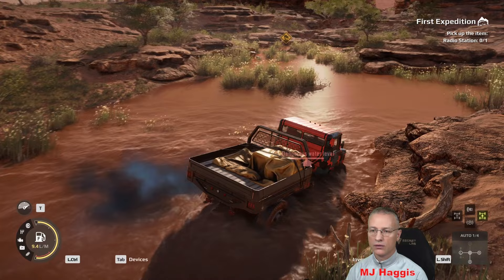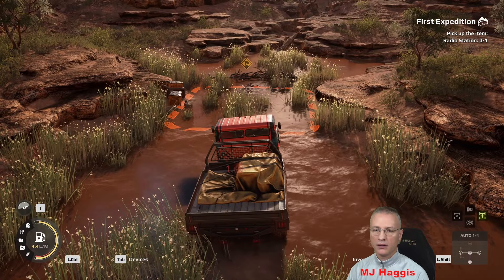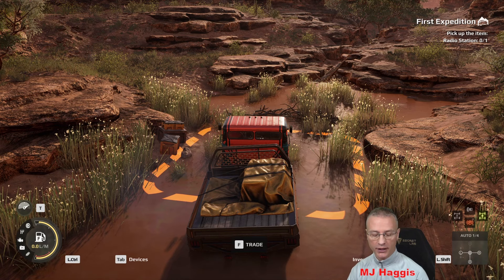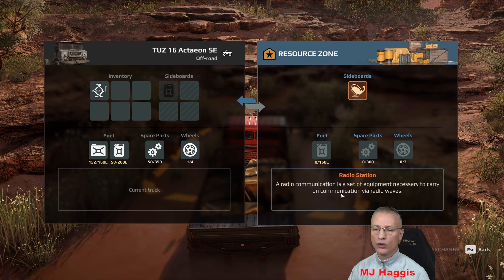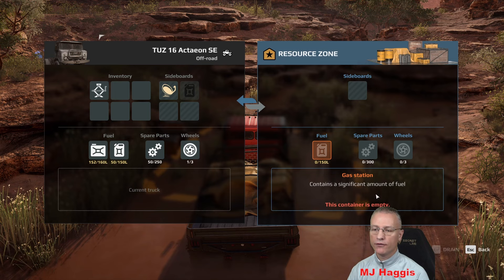A little bit of damage to the tire there. I'm going to get into the habit of putting the engine off because fuel is probably going to be an issue in this game, especially at the beginning when you don't have all the upgrades. Press F — we have a resource zone here with a radio station. A radio communication is a set of equipment necessary to carry on communication via radio waves. Transfer — and that's what it was asking me to do, so we've now got it.